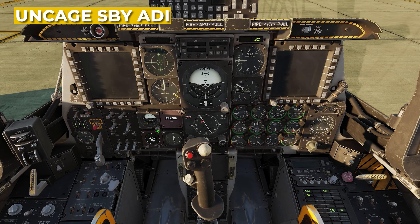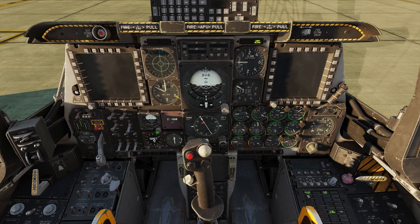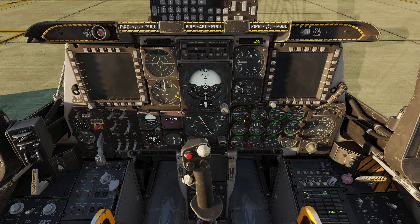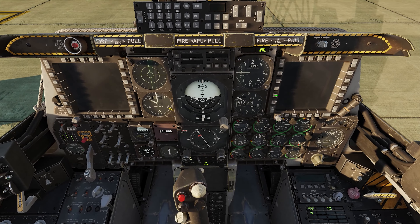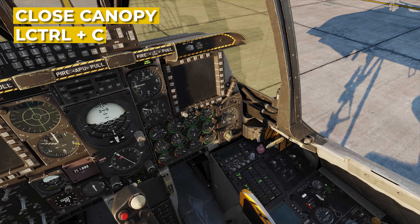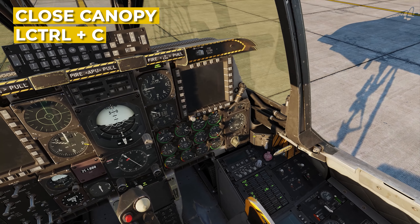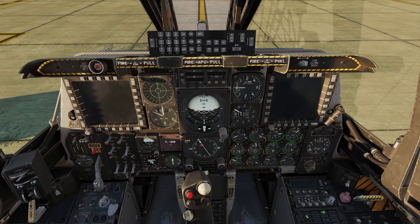While we're waiting, we can uncage our standby ADI. The master caution comes on — just silence that. Now while we're waiting, we can also close our canopy. You can either press the button or use Left Control and C. It comes down and locks.